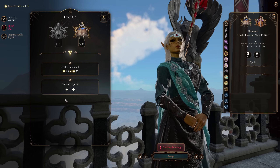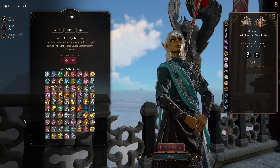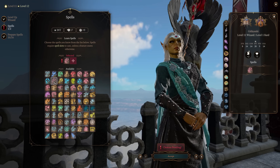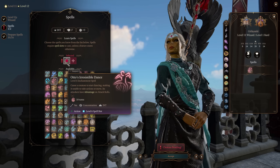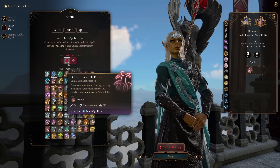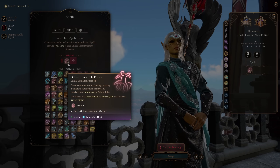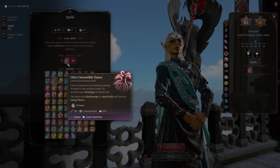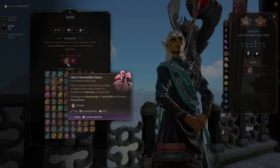And finally, at wizard level 11, we're going to gain access to level 6 spells, which means we're going to get the one spell I didn't get the last time I messed up Enchantment Wizard — Otto's Irresistible Dance. Otto's Irresistible Dance is going to cause a creature to start dancing, making them unable to take actions or move, and its attackers have advantage on their attack rolls, while the target has disadvantage on attack rolls and Dex saves.